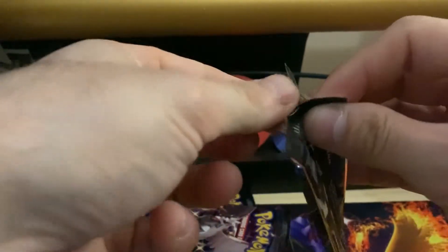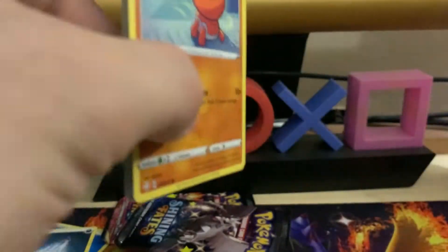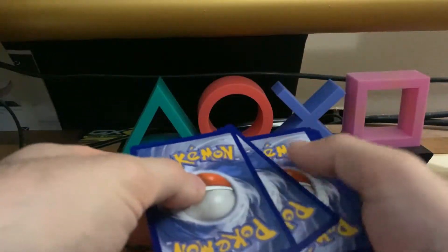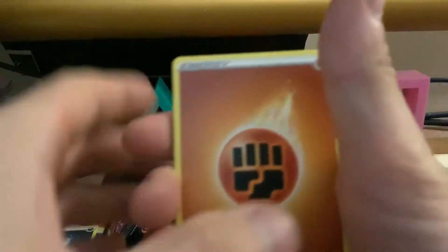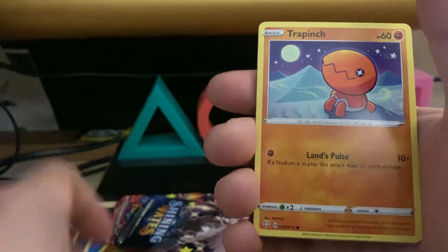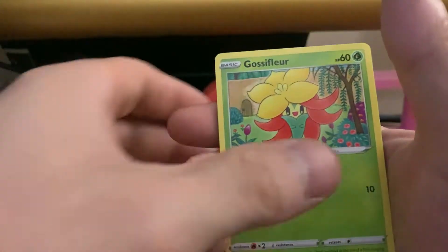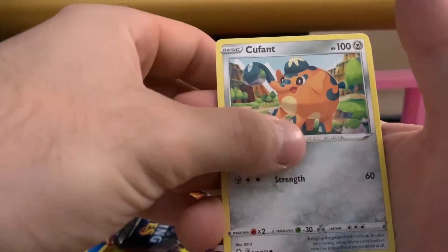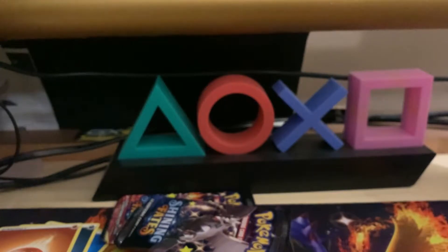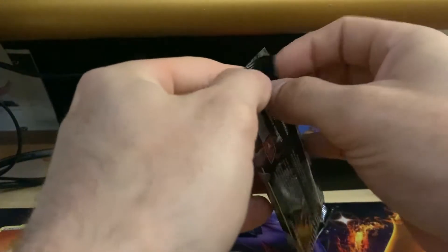We got three packs left, I'm going to save the Charizard pack for last — not that that's really going to do much for us, pack art doesn't really matter. But one of these days I'm going to wish I kept a couple packs sealed. Maybe the next ETB I get I might keep sealed just because they're kind of hard to come by right now. We got a fighting energy, Thwacky, Rusted Shield, Rotom, Trapinch, Nickit, Gossifleur, Cacnea.